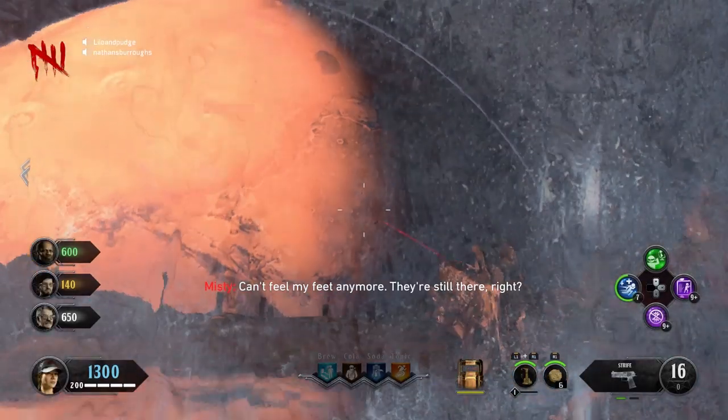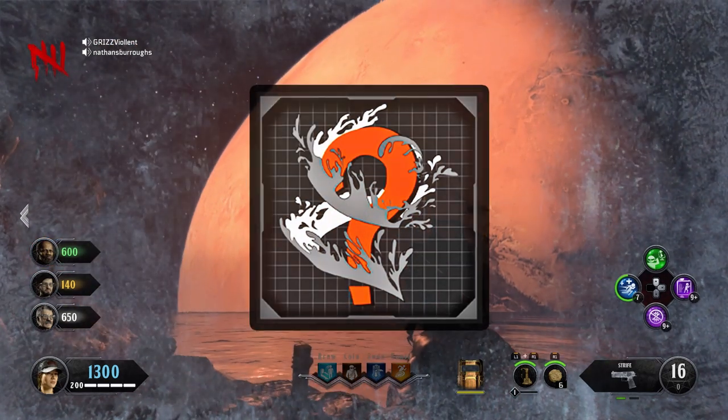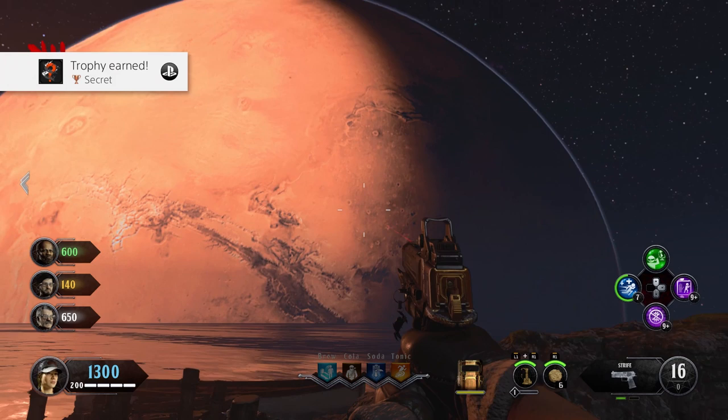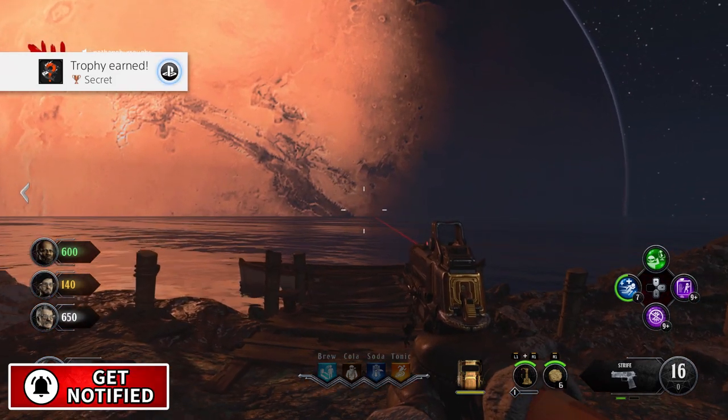Welcome back to the channel, my name is Grizz. Today I'm going to be showing you how to achieve the secret Easter egg here in Tagged or Totem. Interestingly, I think Treyarch is trying to tell us something about a paradox between Shangri-La and Mars.